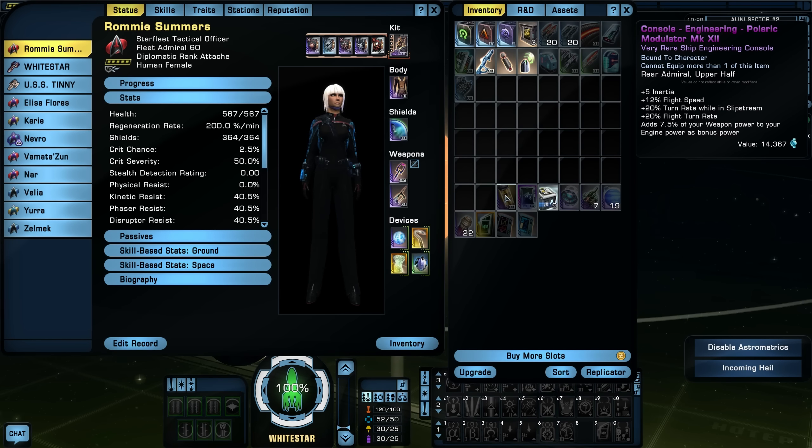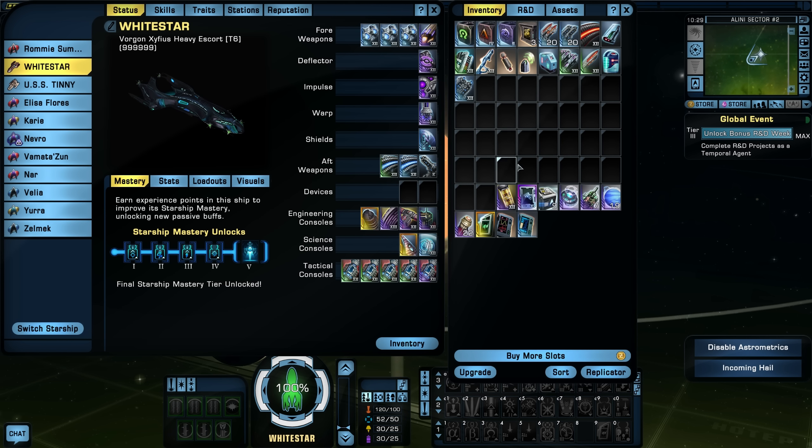The Polaric Modulator gives plus 5 inertia, plus 12% flight speed, plus 20% turn rate while in slipstream, plus 20% flight turn rate out of slipstream, and adds 7.5% of your weapon power to your engine power. More engine power means faster movement. If you're a slow starship and need to move better, this console will help. Combined with a tachyonetic converter and maybe an RCS, you'd be flying circles around escorts even in a cruiser.